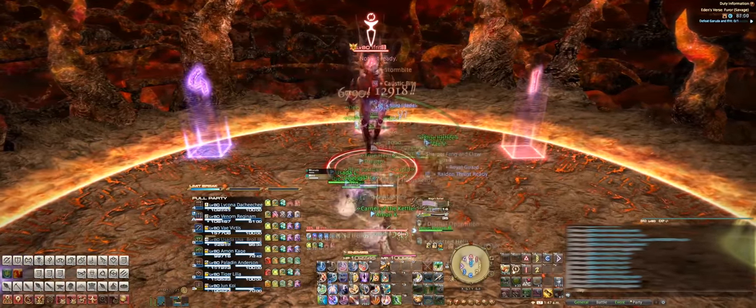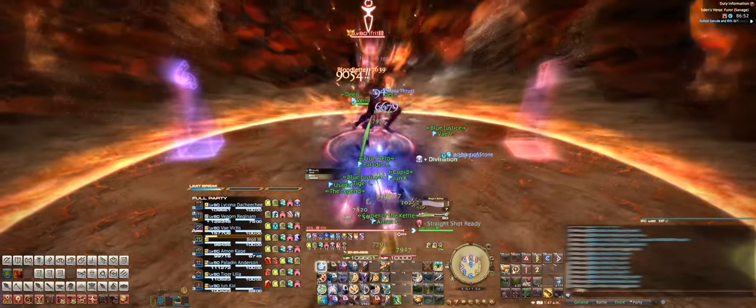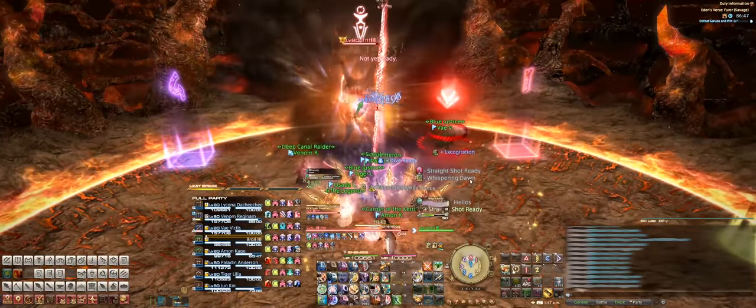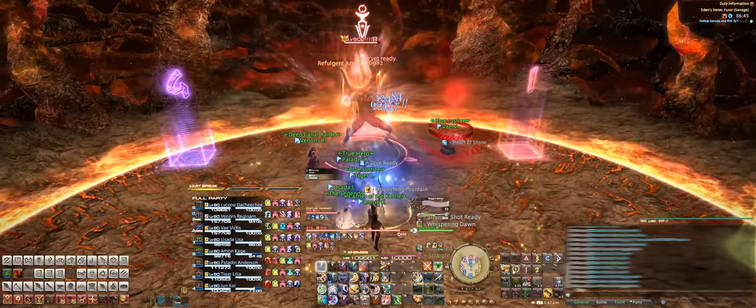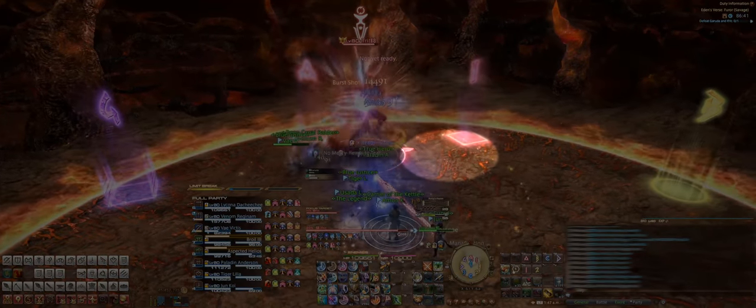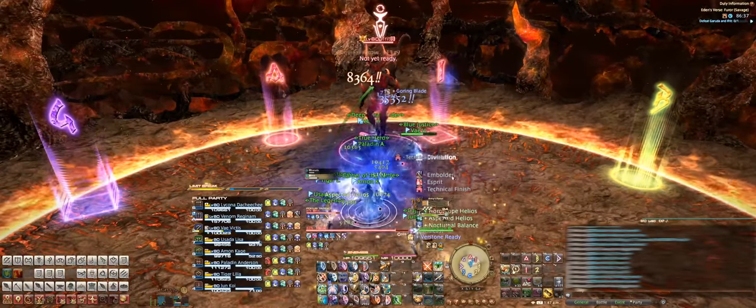Ifrit will start us off with casting Hands of Flame, which is a tank buster, and places an Eruption AoE on the ground. The off-tank will want to provoke during the cast and take aggro here for instant incineration. After that hit, Ifrit will immediately cast Meteor Strike, in which he'll AoE the spot on the stage where the tank just took the instant incineration hit, so everyone should avoid this spot.